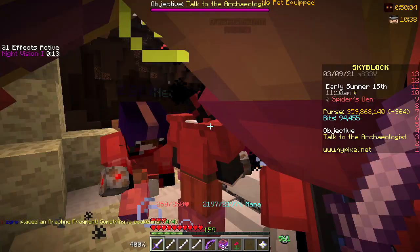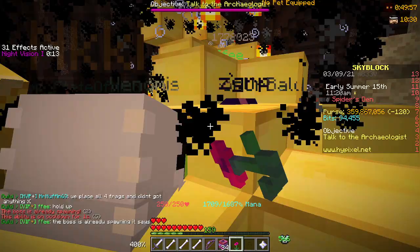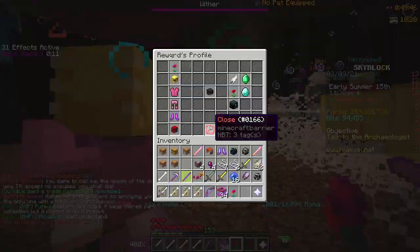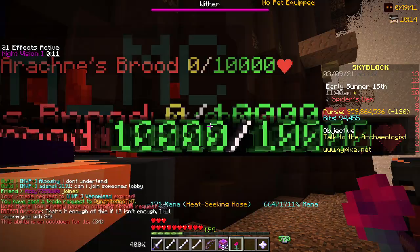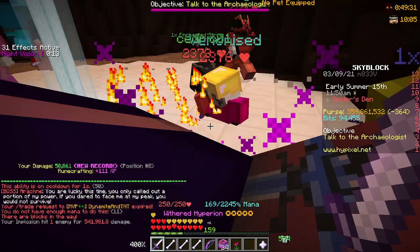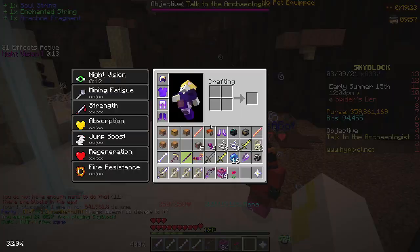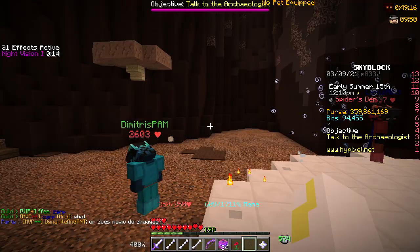I guess I'll try spawning the new boss again. Since it doesn't take magic damage, I need a different strategy. The boss spawns and you're supposed to hit this black orb. The exits get blocked with webs. I keep clicking on other players and I honestly don't know the strategy for this boss yet. I did basically no damage because I don't know how to damage it properly. The boss drops Soul String and Arachanine Fragments — those fragments probably make the new bows.